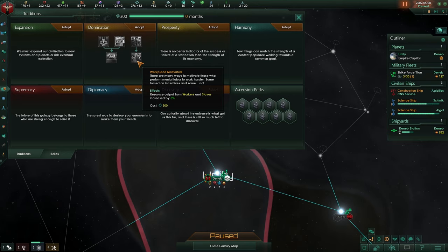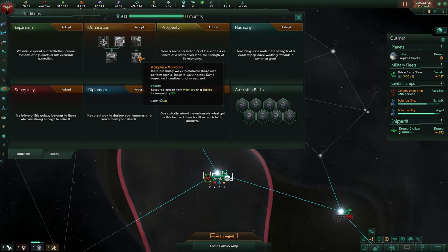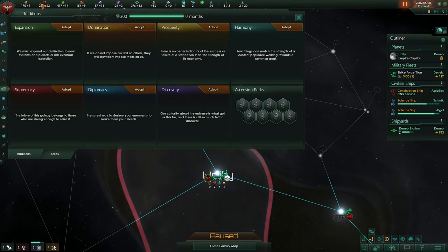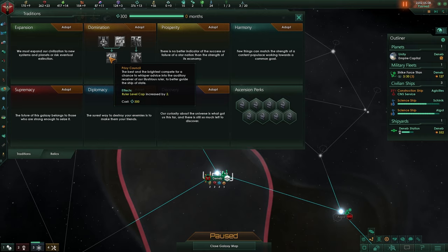You will probably end up spending an enforcer building on all your planets and this will just make sure you have less crime. Resources output from workers and slaves are increased by 5%. Workers are the lowest tier on your planets — they generate energy, minerals, food and sometimes even unity. Then you have your specialists who generate consumer goods, and then you have your rulers.